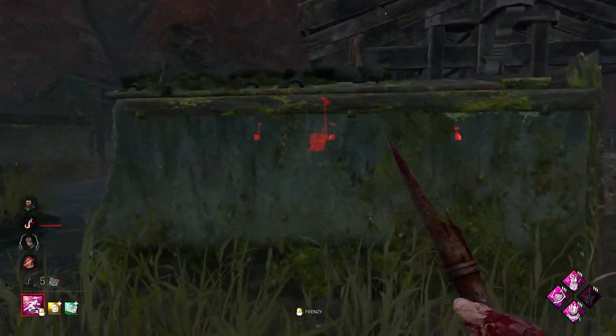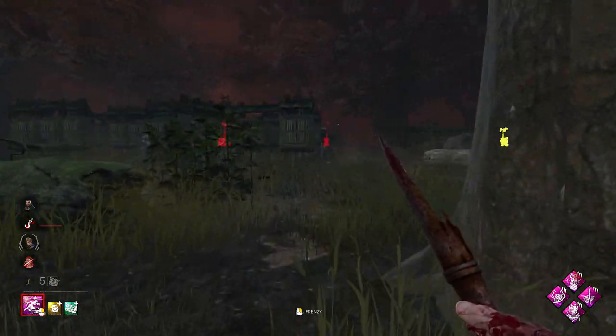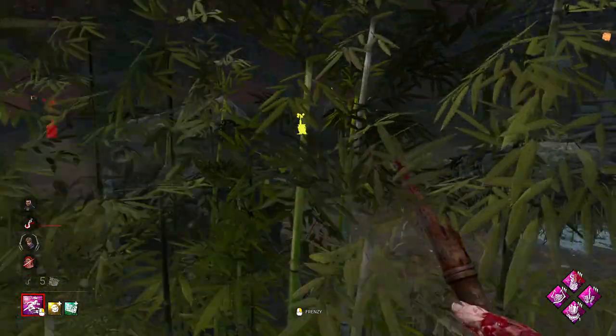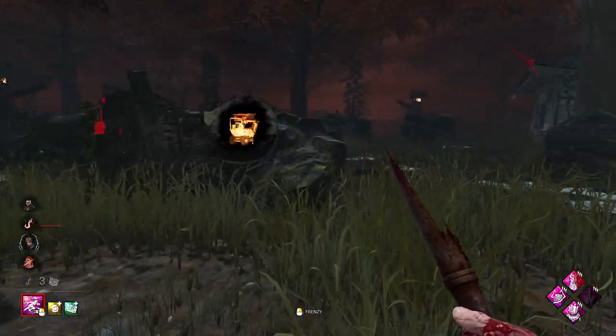We've got two survivors over there and one survivor over there. We're going to go to where there's two - that's in shack I think. We could go for this one, that would force them off the gen. We're going to go over to the one with two of them, which will force the other person off the gen. Actually, I guess we're not going to go over there.